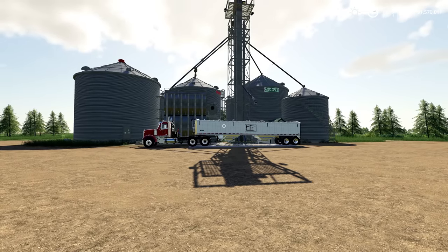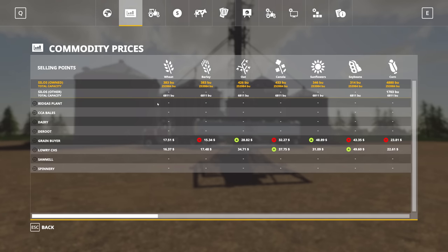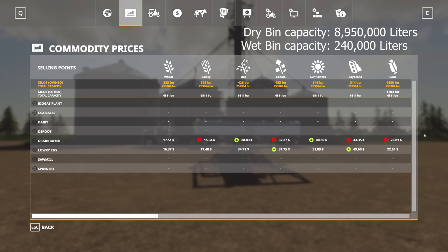The first thing I want to cover if we jump into the PDA here is the silo capacity. I am using the unit convert mod here, so you're gonna see everything listed in bushels. I will try to remember to post the liters on the screen when I'm editing this video. The capacity on these bins has been increased to over two hundred and fifty thousand bushels, which closely represents what these bins would actually be able to hold in real life.